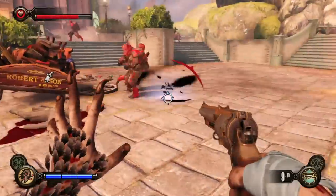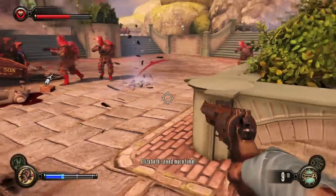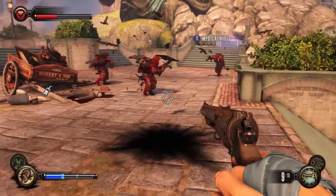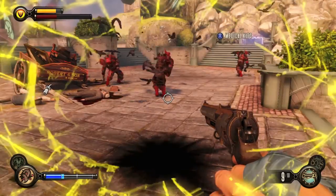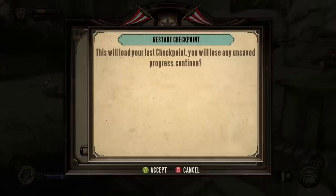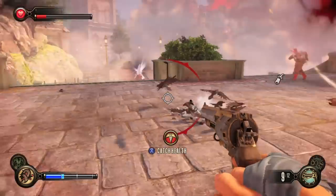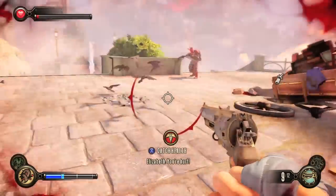The first thing you want to do is find 3 enemies, preferably close to each other — about this far apart is good. Then hold the left trigger and release it between them, and that should count. You've got to do that 5 times. You can reload the last checkpoint if you find a good spot with 3 enemies, and just keep doing that until you net yourself the achievement.